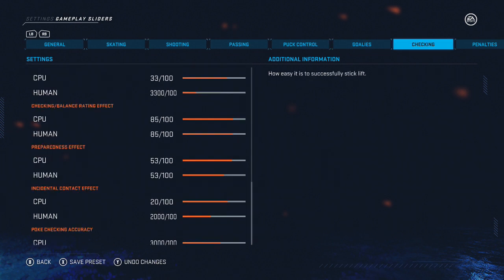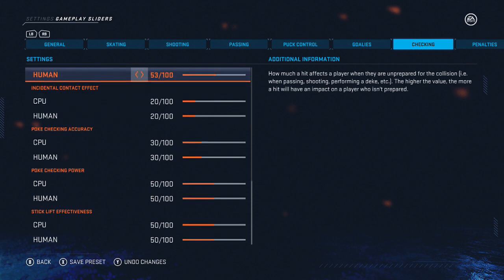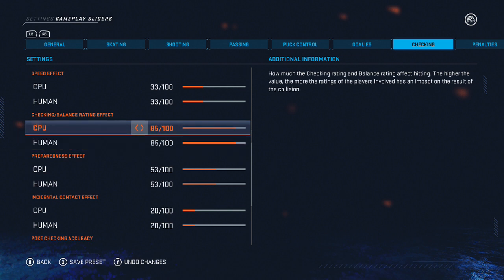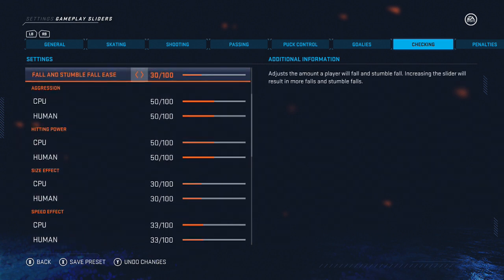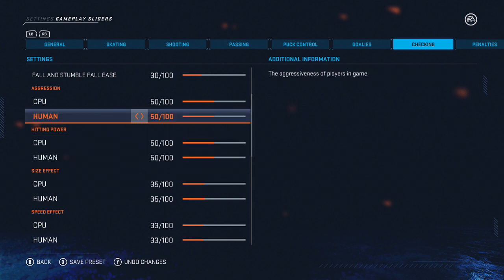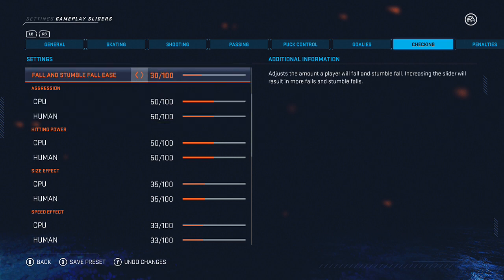Checking — I don't really touch this too much if at all. The only thing I bump up is the balance and rating effect, just like with puck control — I like ratings to have a higher influence on gameplay. If a player has good checking, I want him to put more oomph on his checks compared to a player who doesn't. Same for balance and speed effect. Size effect you can bump up a little bit if you want bigger players to have more of a feel — like a six-foot-eight defenseman should knock someone off the puck easier than a five-foot-nine defenseman.